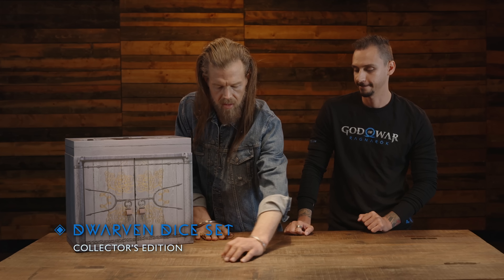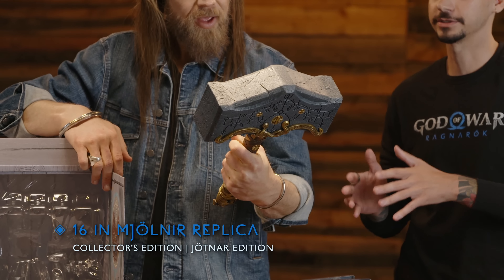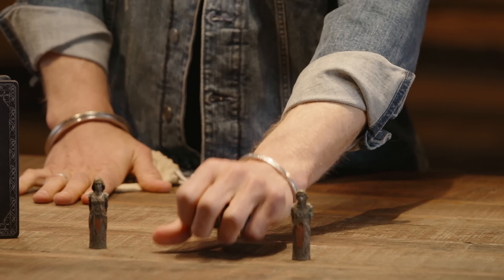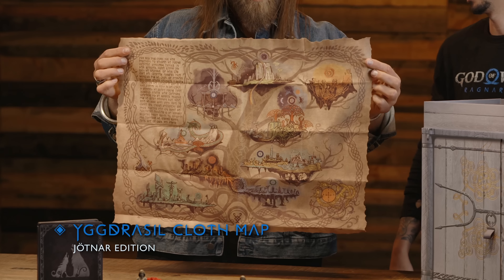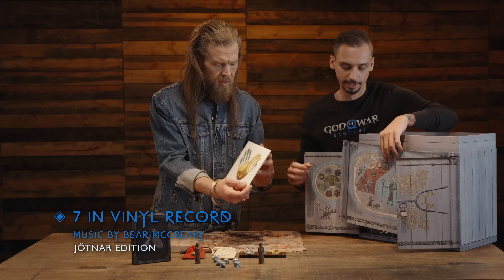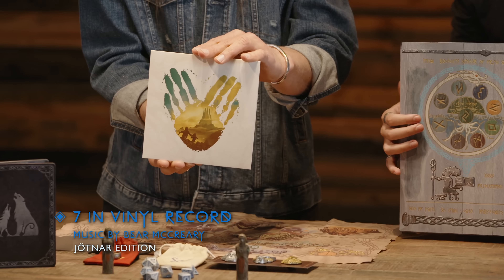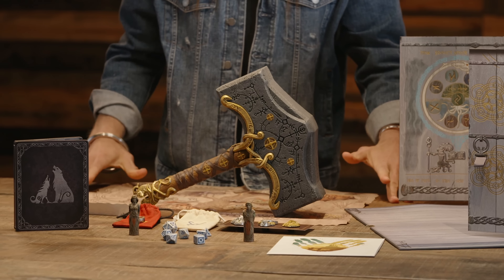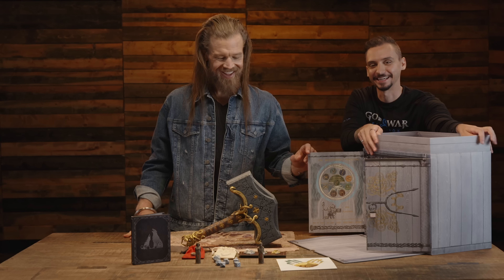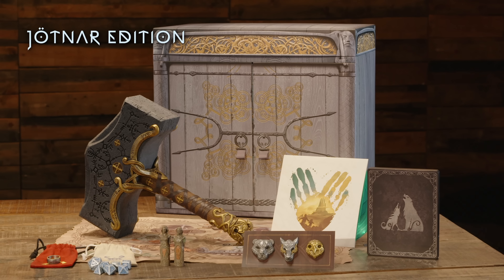The collector's edition has a Dwarven dice set, 2-inch Vanir Twins carvings, and a 16-inch Mjolnir replica. The Jötnar edition has a different colored dice set, the carvings, the Mjolnir replica, but it also has a Falcon, Bear, and Wolf pin set, the Legendary Drop Norn Ring, the Yggdrasil cloth map, and a 7-inch vinyl record. There's no actual pricing announced for all these editions, but pre-orders go live July 15th at 10 a.m. local time. So they're giving ample notice for people trying to get a pre-order in on these higher editions — like the Firefly edition for The Last of Us, that went out pretty quickly. In terms of pricing, we're looking at around $150 to $200 for those higher editions.